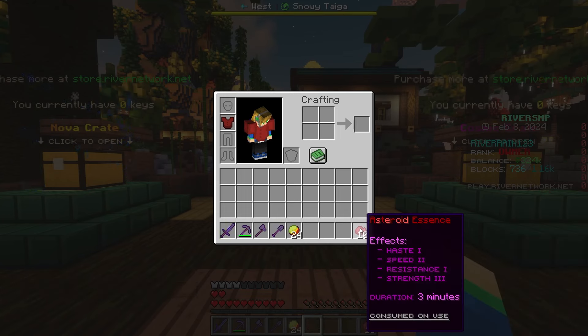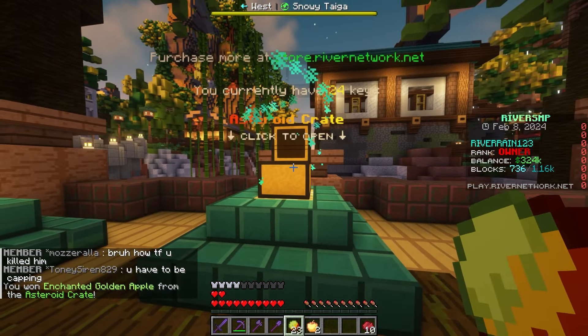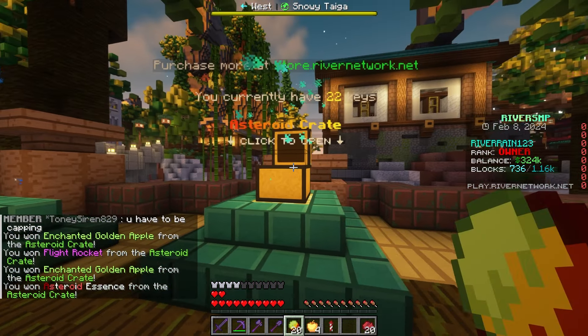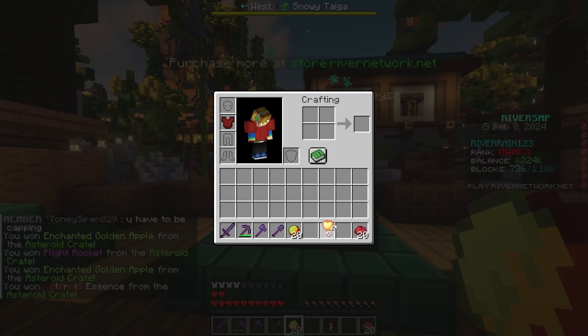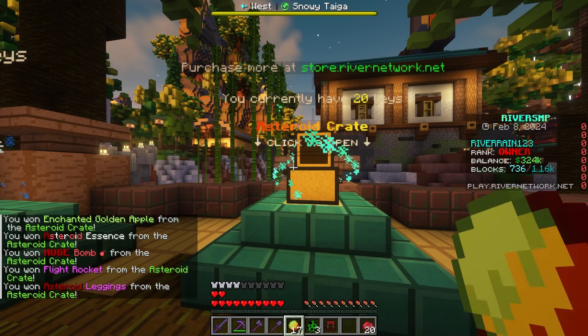I didn't even know we had Strength 3 to be honest. Awesome. Anyway, I'm definitely going to save that for when we need it in PvP. But without further ado, let's go with the next one. Not bad, not bad. We got some apples. We actually got a flight rocket. Just going to keep going — some other stuff, not bad.